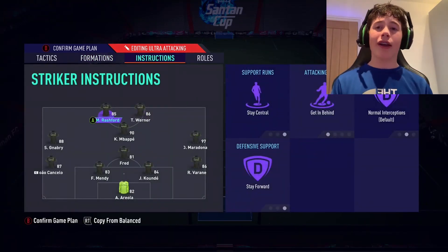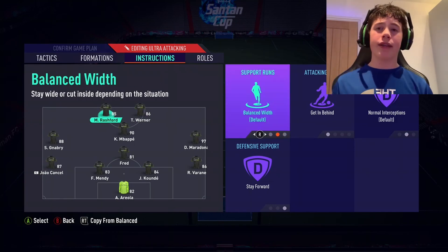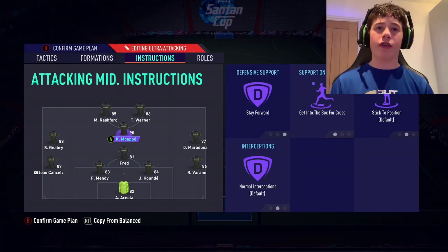Striker instructions: stay central, get in behind, default and stay forward. The only time you'd use balanced width is with a lone striker — for this formation we have 2 strikers, so I recommend stay central.